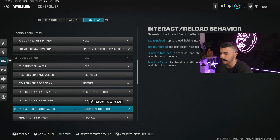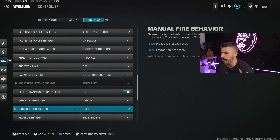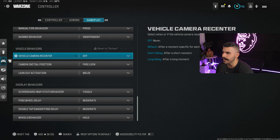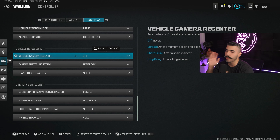For interact and reload behavior, make sure it's on Prioritize Interact — this is really good for Warzone to grab stuff quickly, pick up loot, switch guns, whatever the case. For armor plate behavior, Apply All — it puts all your plates on very quickly and lets you maneuver around the map easier. Make sure vehicle camera re-center is off, so you can look around as you're driving.